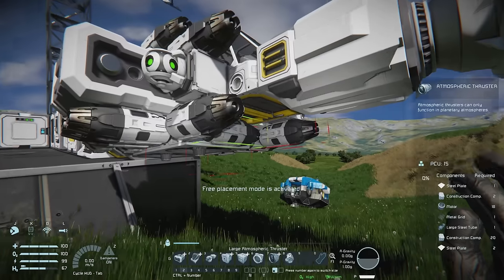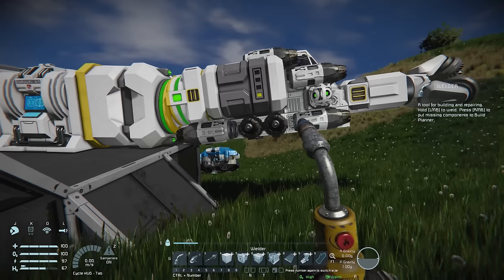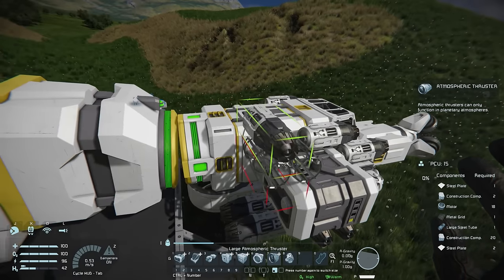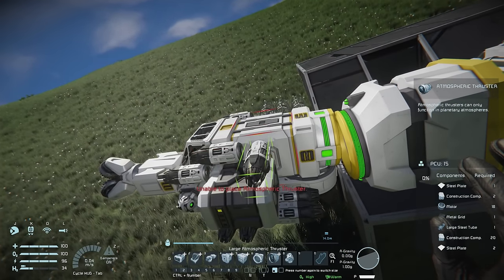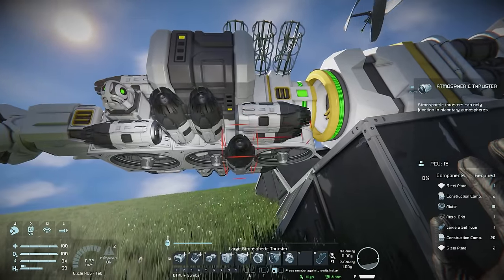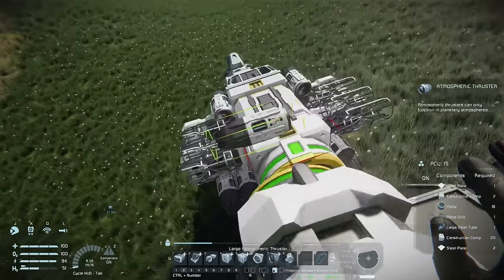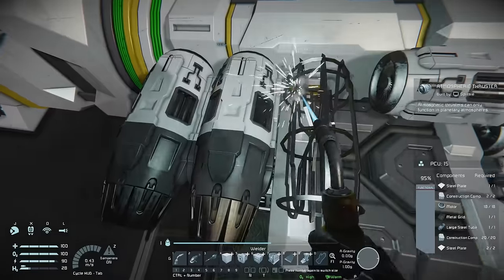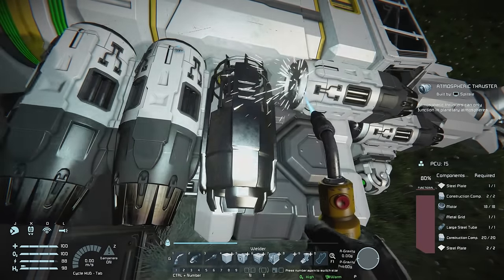Now we're getting back to adding more thrust so it can carry the weight of ores we'll drill. First, add that flat large atmospheric thruster under the cockpit, then add three more side thrusters on each side — giving us four forward, six reverse, five left, and five right. Get those welded up and check power consumption. When placing sideways thrusters, make sure exhausts point the correct way — the gray end points away from your ship.